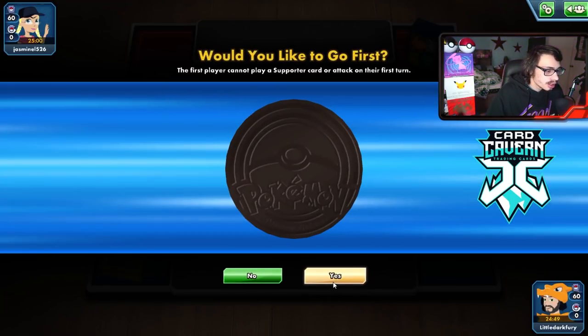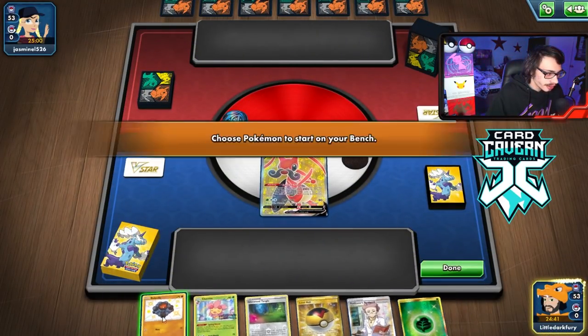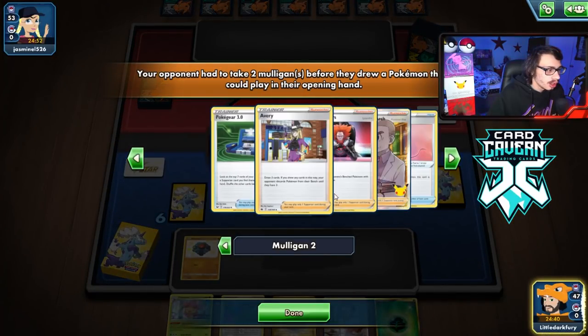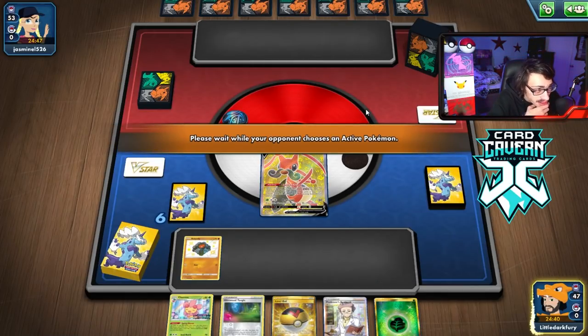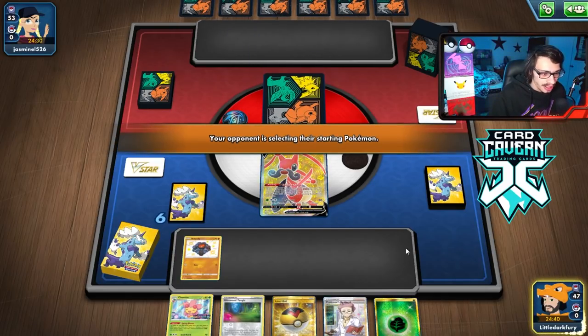We won the coin flip again. Not a bad start — Level Ball, Research, Krikatune in the active spot to help against Marnies. We're playing against Duraludon VMAX. We can't play Twin Energy in this matchup because of Duraludon's ability, which is kind of annoying. We have to just go all in with our Grass Energies. Colossal can one-shot a Duraludon pretty efficiently if we draw well enough. Twin Energies will unfortunately be unavailable in this matchup due to the ability.